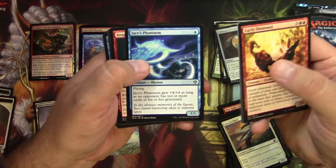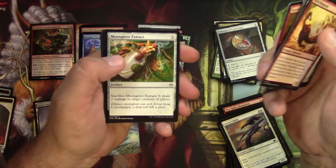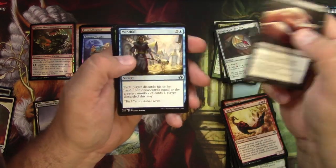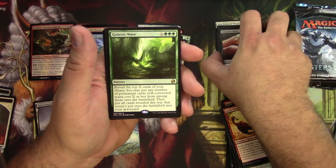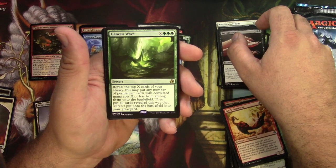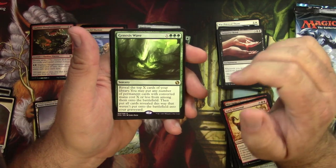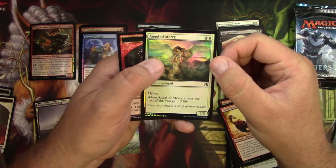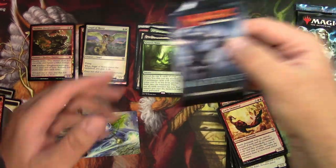Iconic Masters. The inking is really heavy on these. Jessie and Thief, Thrill-Kill Assassin, Sanguine Bond at uncommon. Windfall, Soul Tithe, Flare. Genesis Wave — pay X and three green, reveal the top X cards of your library, you may put any number of permanent cards with converted mana cost X or less from among them onto the battlefield, then put all cards revealed this way that weren't put onto the battlefield into your graveyard. Fun times. Foil Angel of Mercy — and a Dragon.